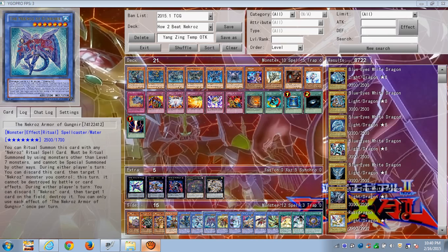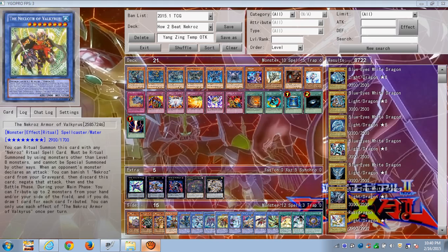Then we have Gungnir. If they manage to summon Gungnir, any effect that can negate his effect — to pop or destroy a card on the field — or by using monsters that can't be destroyed by card effects, or if they would be destroyed by card effects, you could just detach. That will help you fight and beat this fairly easily.